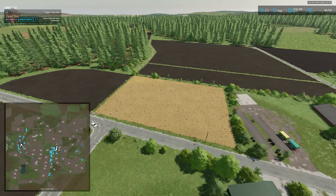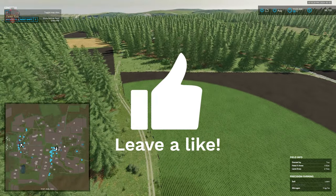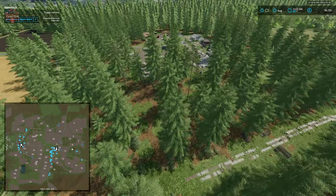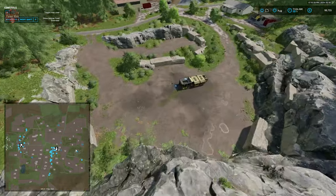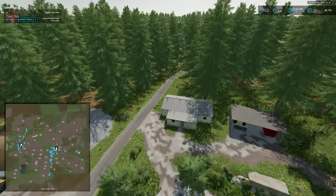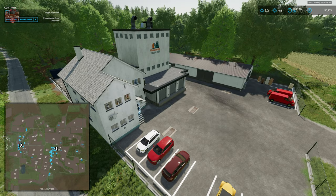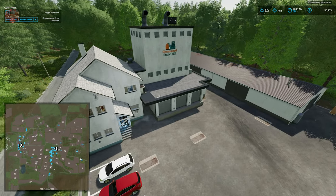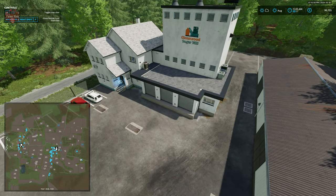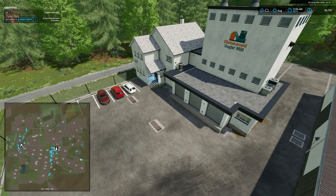To the east there's a bit of forested area, then our stone crusher where we can sell stones. Just to the south is the sugar mill. In total, this map has 12 built-in productions: a BGA, bakery, dairy, sugar mill, carpentry, sawmill, spinnery, flour mill, large greenhouse, small greenhouse, and two gardens. The sugar mill has an interactive icon around the front, dump point around the back, and a pallet spawn point that isn't clearly marked.